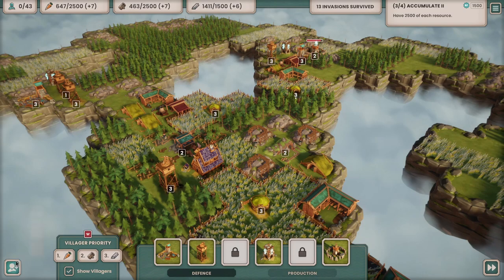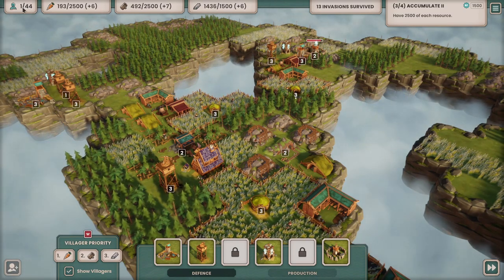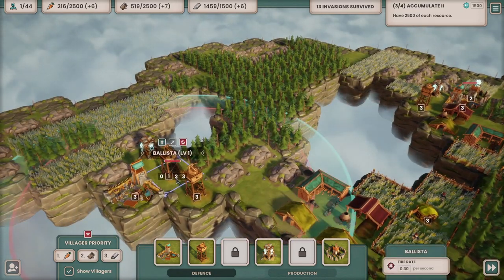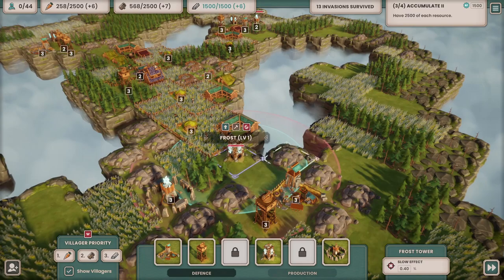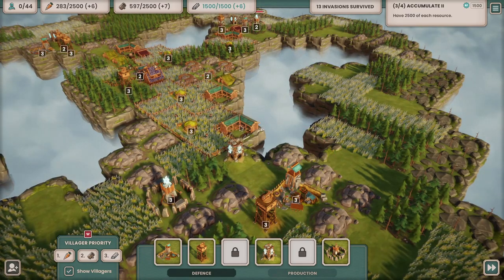We'll have another villager - drop you into there because this side is a little bit less defended than the others. That thing is also in a really silly place now - it's in a very silly place. Can we demolish that? Destroy? Hang on, yeah, we can.